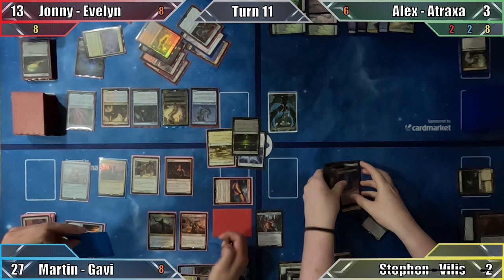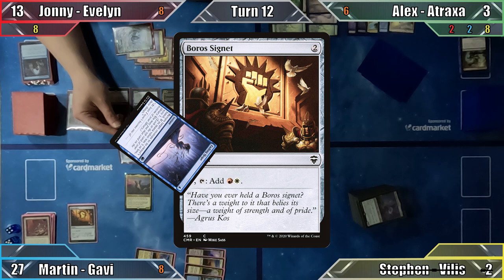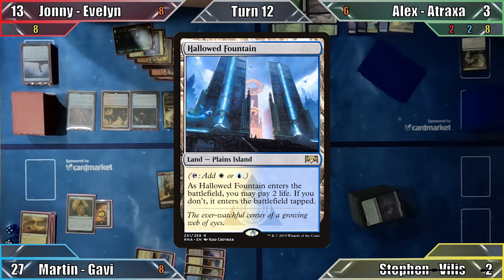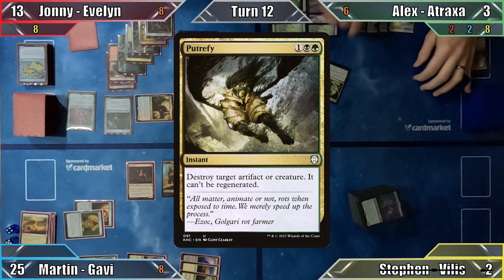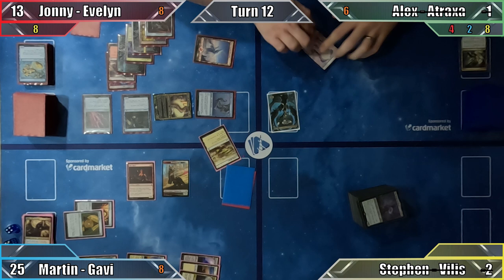With Steven out of the picture, it's down to three players. Martin recasts Gavi and Boros Charm, but Johnny responds with Fading Hope targeting Gavi. Martin responds by cycling a land, creating a Cat Dinosaur — but Gavi is returned to his hand. Absolutely livid, Martin recasts Azorius Signet, plays Hallowed Fountain paying 2 life to enter untapped, recasts Mad Ratter, and passes. Johnny cycles Cloud of Fairies and moves to combat, attacking Alex with all 3 available creatures. Alex casts Putrefy, destroying Johnny's biggest creature, but still takes lethal damage — knocking him out of the game.